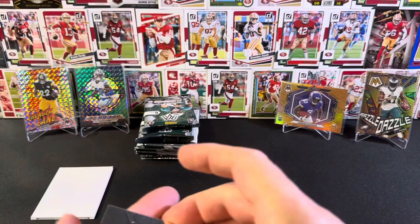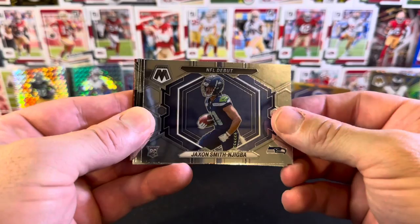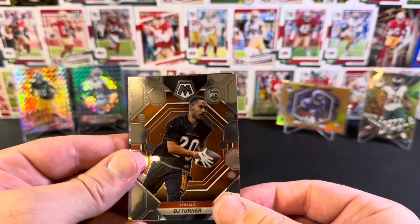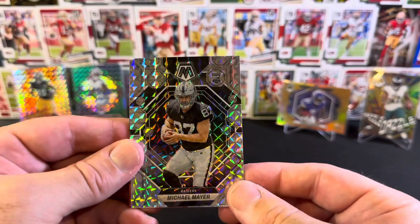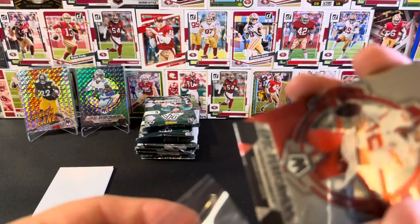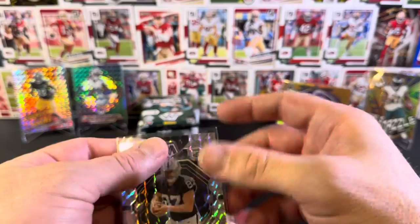I'll tell you what, if nothing else I'm certainly getting a lot of cards towards the Mosaic set. NFL debut base Jackson Smith-Njigba, Denzel Ward, Alan Lazard. Rookie base DJ Turner. And we have Michael Mayer Silver Mosaic. Followed up by Epic Performers Patrick Mahomes base. Michael Mayer's quite cool, I like that.